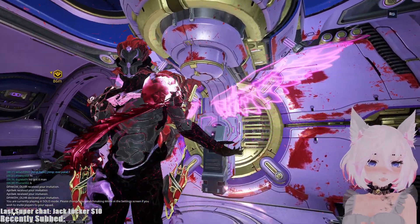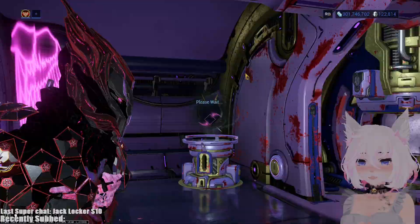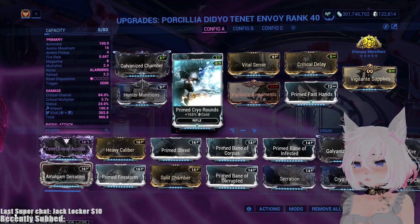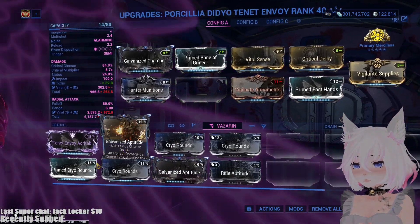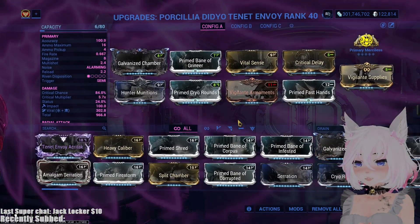Today we are going to be looking at the Tenant Envoy, one of the greatest AOE weapons — potentially the best AOE weapon. We'll check out this build. There are some other builds you could also use because of the fact that it has built-in cold damage, so you could technically just get viral without having the cold mod. There are different types of builds you could go with, but this is the build that we're using.